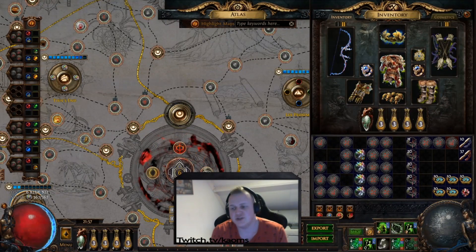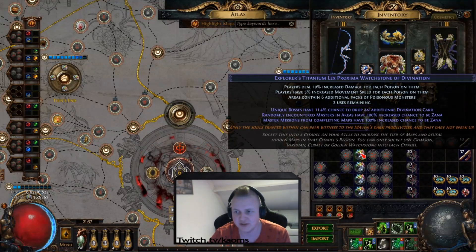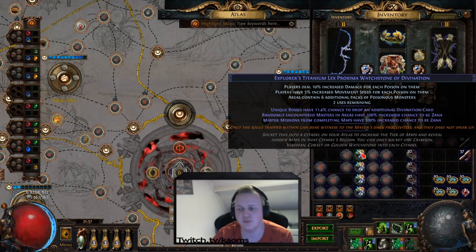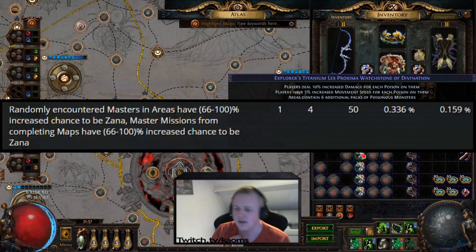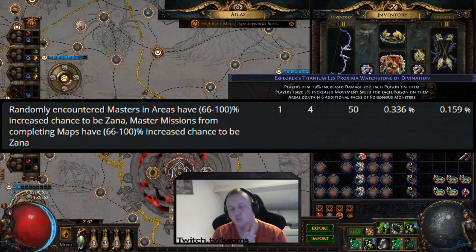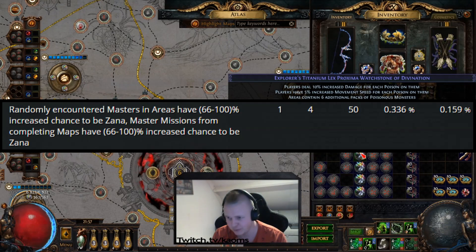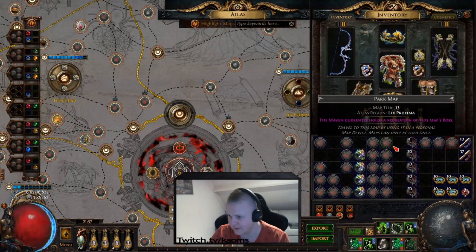To get into this, you're going to want to buy four Titanium Lex Proxima watchstones. These are the only watchstones that can roll the Explorer's modifier, which I'll show above here. It's about a 1 in 300 alteration — or prefixes — to get the Explorer's modifier, the tier one version. But it's absolutely worth it.